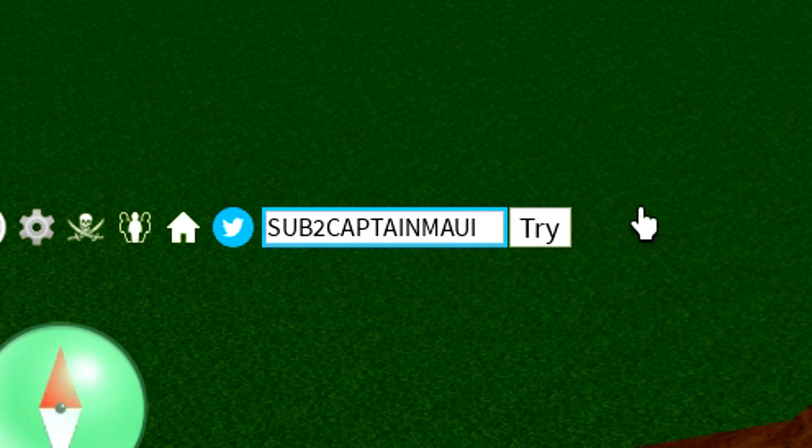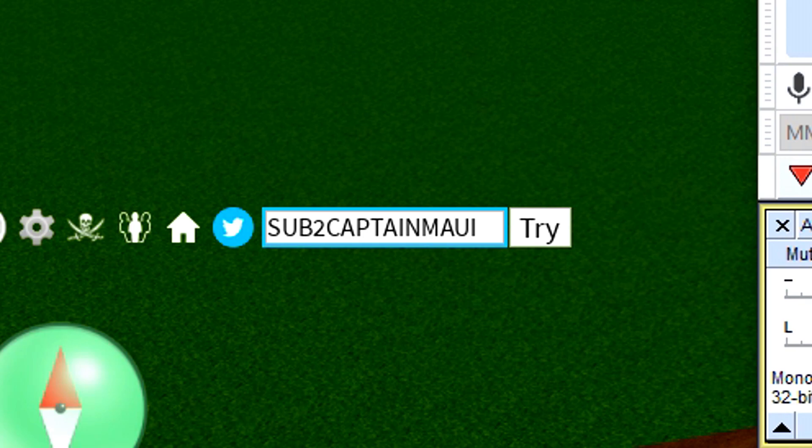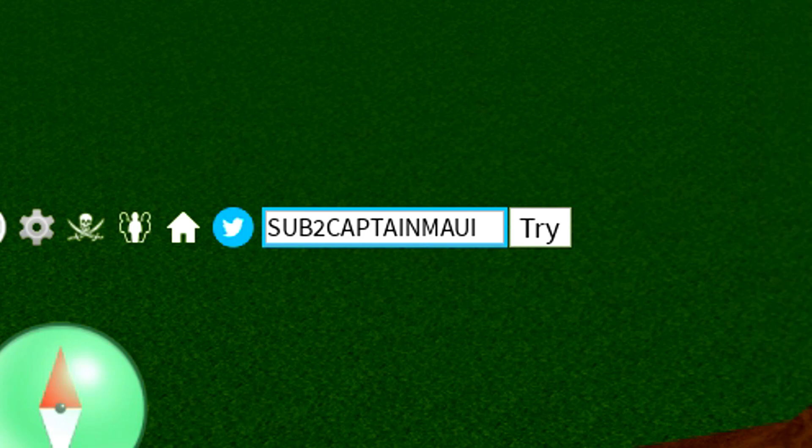Redeem that code. Just like that — there's another code that you guys can redeem that will help you a ton. As soon as you redeem that code we can move on to the next code. The very next code after Sub2CaptainMaui — as you can see that code is working — we've actually got the code Death's Cooking. So D-E-V-S-C-O-O-K-I-N-G.